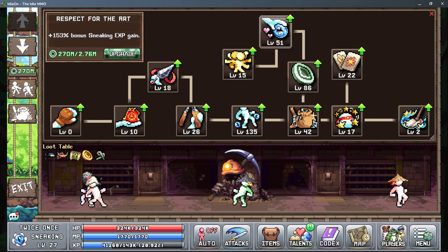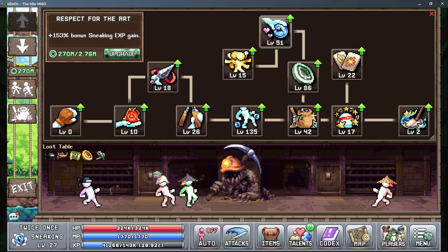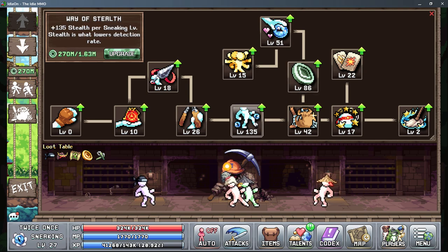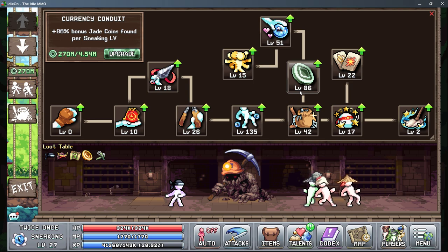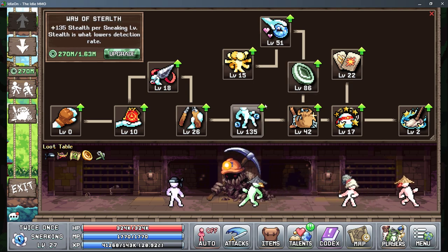And the last one — bonus sneaking XP. This is really good because a lot of the things here are based on your sneaking level. This one and this one are both based on your sneaking level. So if you can raise your sneaking level, you're going to get more coins and you're going to have higher stealth.